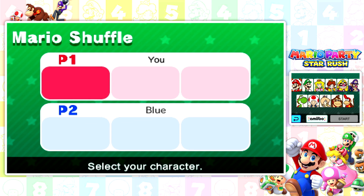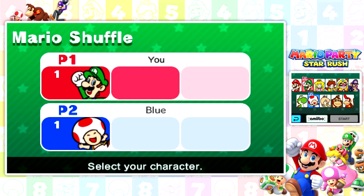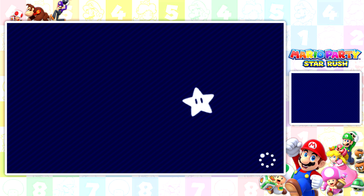I gotta pick some teammates. I'm going to play as Luigi — I've played with Mario one too many times. I'll go with Diddy Kong and Donkey Kong for my team. We're going up against Toad, Wario, and Rosalina. I wonder if we can pick difficulty or anything, but it doesn't look like it.